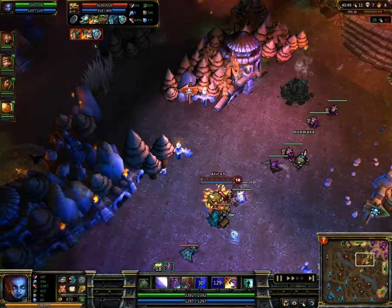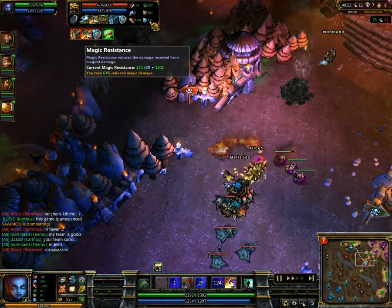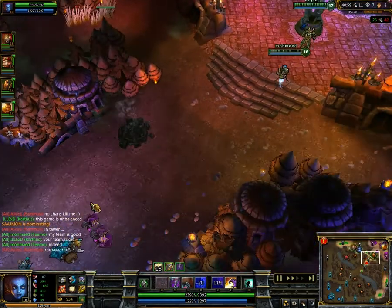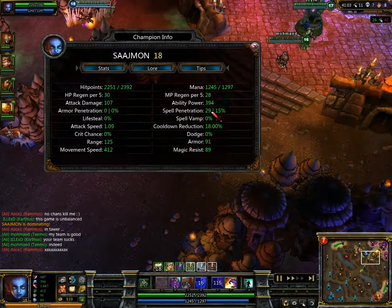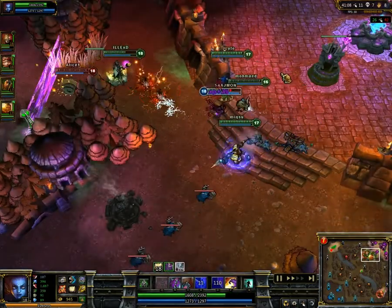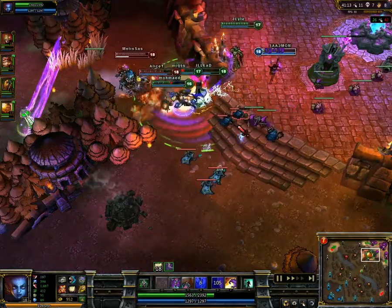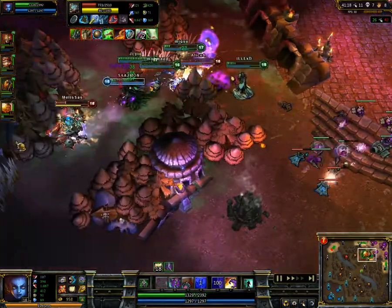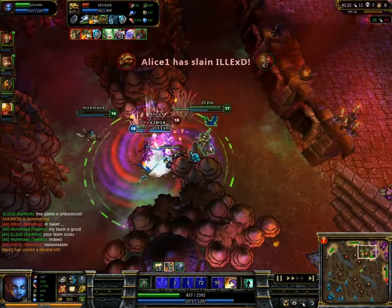He takes 63% reduced damage — minus the 15 you get from the offensive mastery tree — so you're looking at something like 48% damage reduction. Then you reduce that by the 29 which is the spell penetration reds, and the Sorcerer's Shoes, and you still have about 50% reduced damage. Same goes for Rumble.